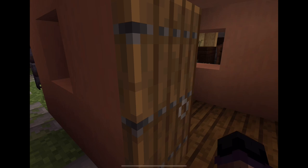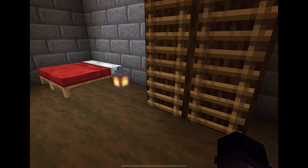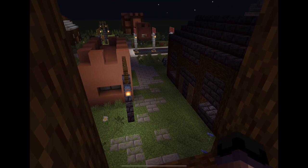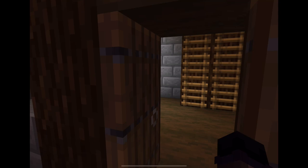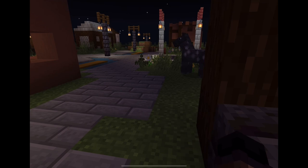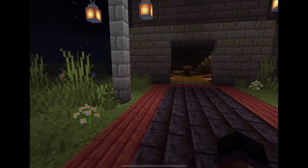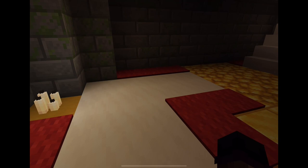I'll show you some of the homes here in the other part of Babylonia. I think this is my favorite house here. It has two floors and a lookout area. Here is the altar.